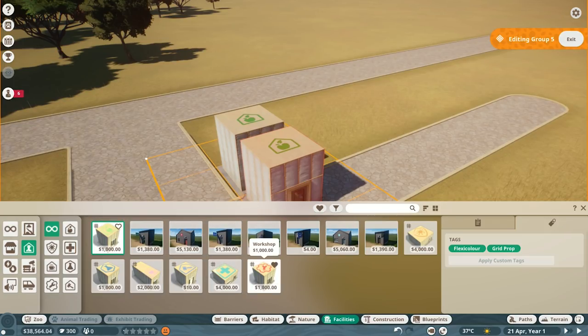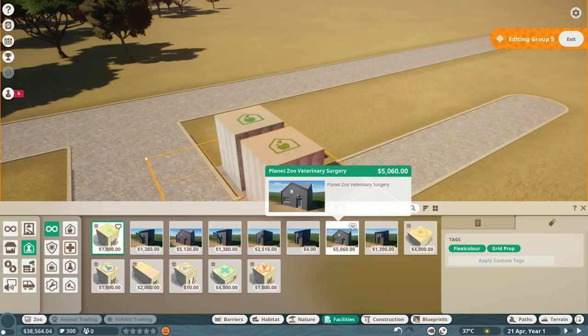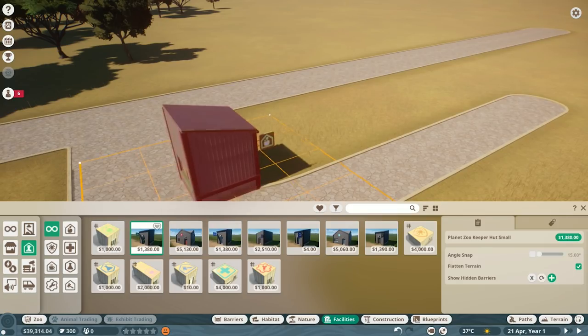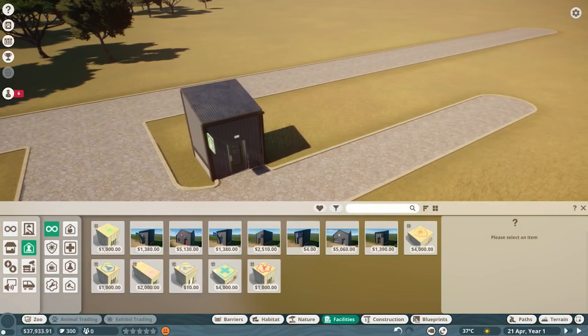I want to go for these buildings, they are quite expensive. Maybe I'll go for these other ones. Can I delete that? That's a bad move already. Let's try it again - make sure that does connect. Lovely.